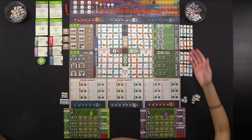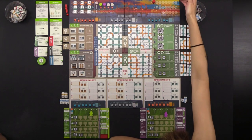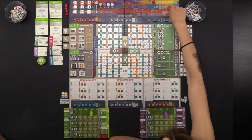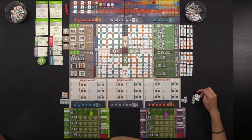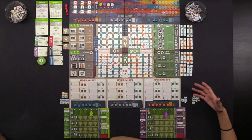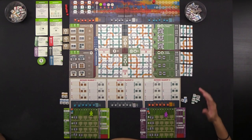The game is played over the course of three years — this is the round tracker up here. Each year gets shorter and shorter: the first year we have eight actions, the second year six, and the last year only four. Over the course of all those years we're going to try to amass as much money as we can, and at the end of the game whoever has the most money wins.